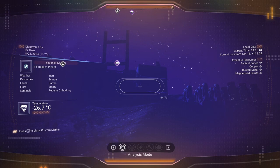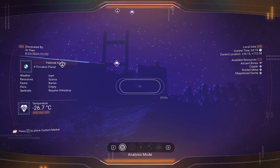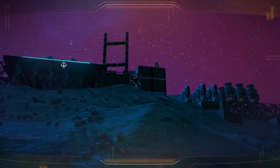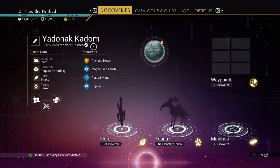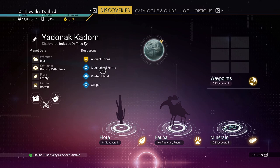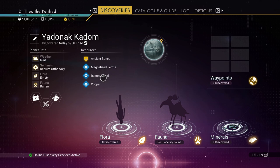The coordinates for the base are 34, 15, 1, 12, 58, on Yatanak K-Dome. It's got ancient bones, magnetized ferrite, rust, and metal copper.